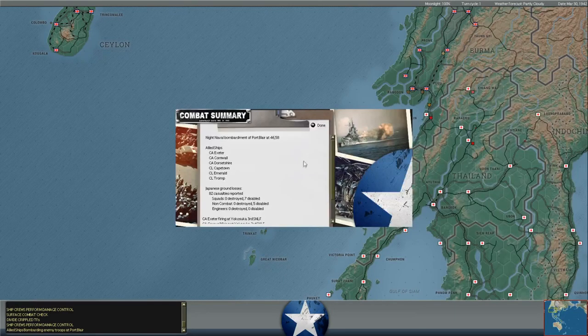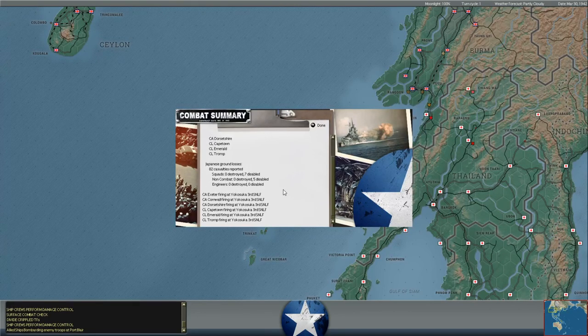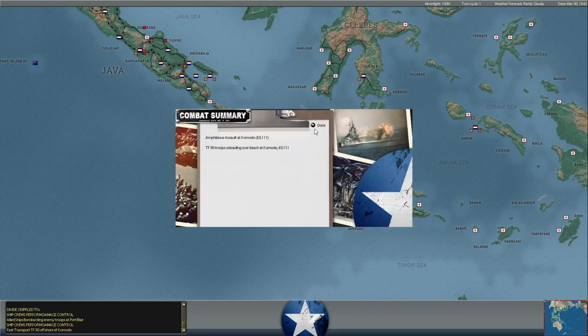We've got some light cruisers as well. The bombarding task force has three heavy cruisers and three light cruisers. It did do a ton of damage, but I don't think the Japanese have a ton of troops there to begin with. It disabled seven Japanese infantry squads and five non-combatant squads of the third SNLF unit, which had been para-dropped in there a while back. Nothing permanently killed, but if they don't have supplies to replenish their losses, those guys will be made much less effective.